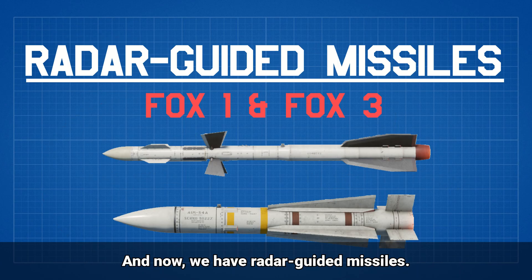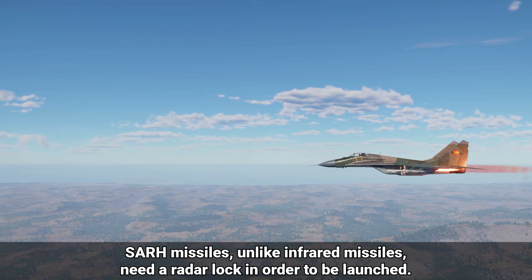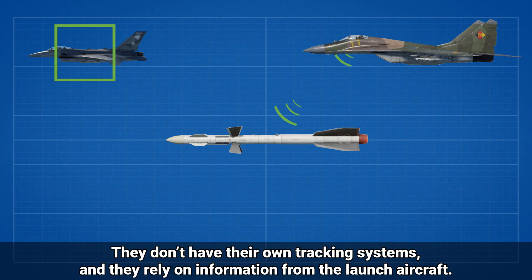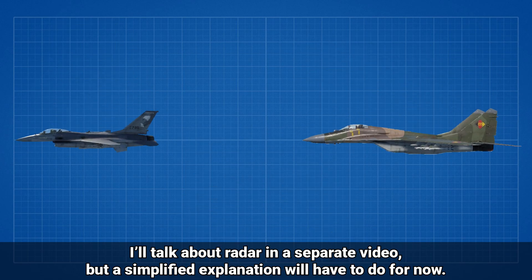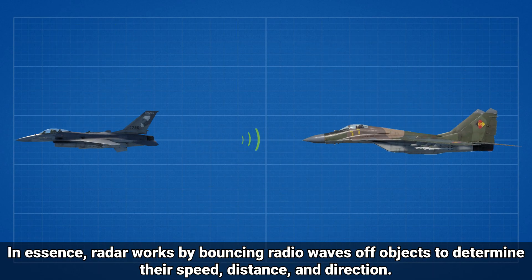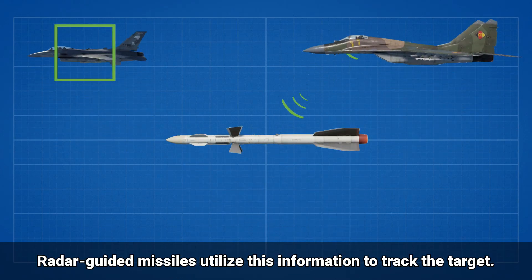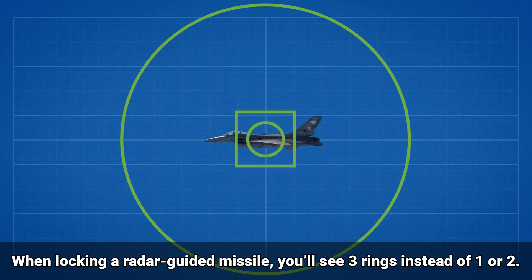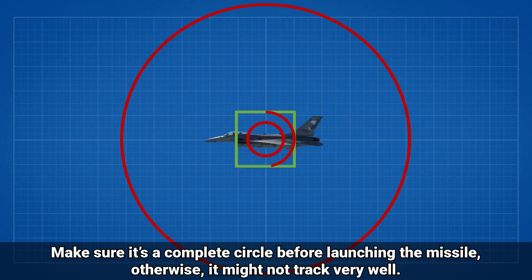And now we have radar guided missiles. They can be divided into two groups: semi-active radar homing and active radar homing. SAR missiles, unlike infrared missiles, need a radar lock in order to be launched. They don't have their own tracking systems and rely on information from the launch aircraft. In essence, radar works by bouncing radio waves off objects to determine their speed, distance, and direction, and radar guided missiles utilize this information to track the target. The tracking accuracy of the missile depends on how good your radar is. When locking a radar guided missile, you'll see three rings instead of one or two — the ring in the middle indicates the quality of the lock. Make sure it's a complete circle before launching the missile, otherwise it might not track very well.